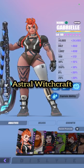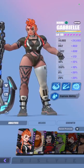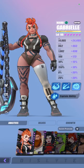Astro Witchcraft has a little bit of use here because the boss does disable some of your espers. But without further ado, let's get on with the video.